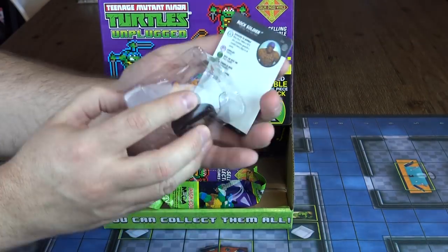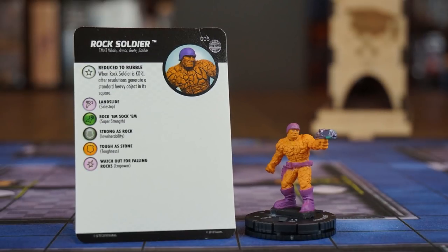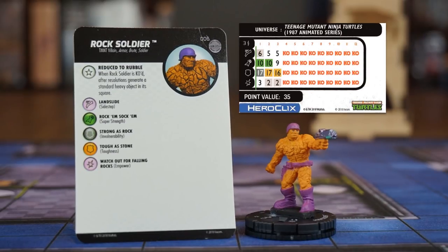In the sixth booster, a common Rock Soldier. This is an interesting trait — did you ever find yourself midway through a game with a character that has super strength but there are no heavy objects left for you to use? This guy could be the solution: when he's knocked out, you generate a standard heavy object in his square. Only three clicks, but he is invulnerable and has super strength. Having two or three of these guys should be fun, especially with a stronger character that has super strength and mastermind.